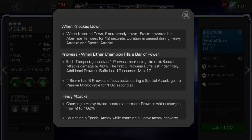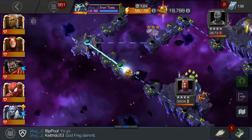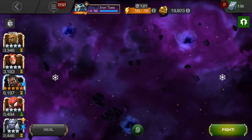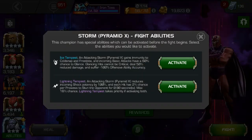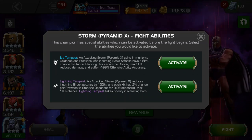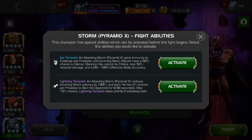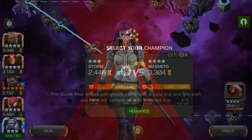Let's cover the top three things that you need to know about Pyramid X Storm. Number one, she has a pre-fight ability. This is one of those game-progressing things I'm talking about. You have the ability to choose pre-fight whether you want to begin with the Ice or Lightning Tempest. This means that in a quest where you previously might have needed a Cold Snap immune champ and a Shock immune champ, now you can bring just her to cover both bases. Ice Tempest and Lightning Tempest provide those immunities, respectively.